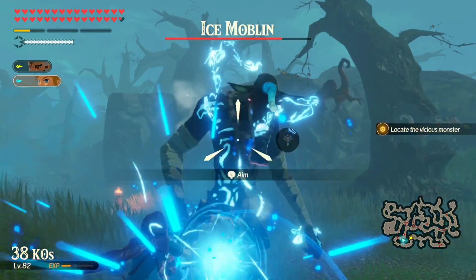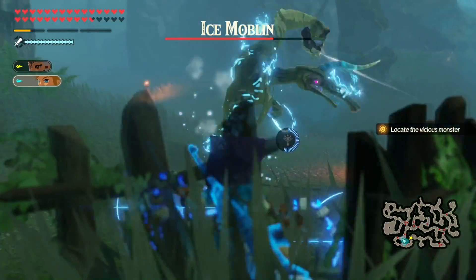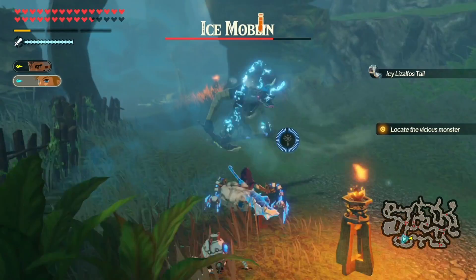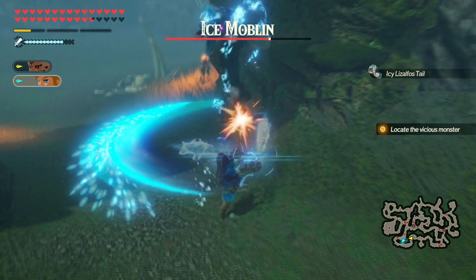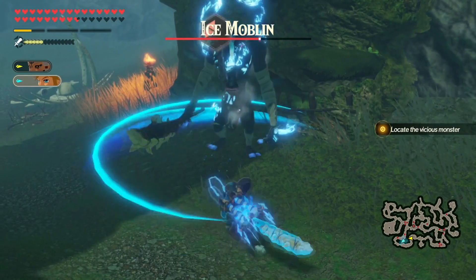The stasis one should be like the easiest thing of all time, I shouldn't even have to think about that one. Sir, I can't stasis you right now, please stop — thank you. Check it out, I got your big weapon — where's my stun locking? How dare you hit me.